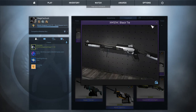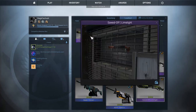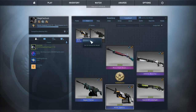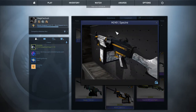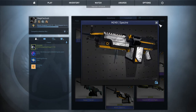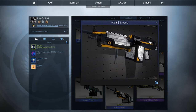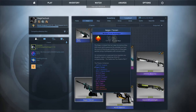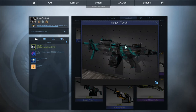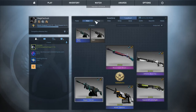For the Sawed-Off we have the Limelight — it looks really clean, I like its look. For the M249 we have the Specter, which I actually got from a case — I got two of these from cases, since I didn't really want to invest anything in M249. It looks pretty cool, I like the white feel about it. For the Negev I got the Terrain, also from a case, since I don't really buy these weapons — though I do buy the Negev sometimes on the last round.